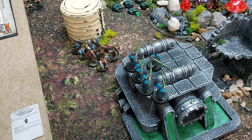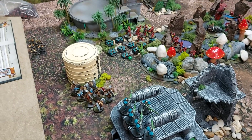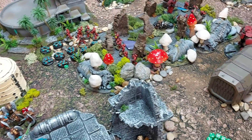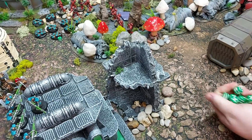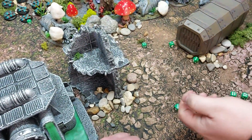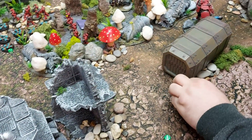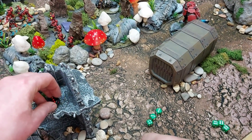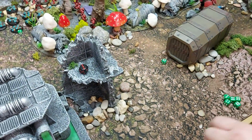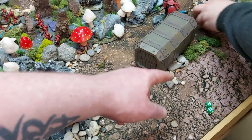He also uses Disintegration Capacitors on the Gauss Immortals, meaning an unmodified six to hit automatically wounds. Twenty total attacks — hitting on threes, fishing for sixes. Three sixes scored for auto wounds, plus additional hits that need wound rolls. Strength five wounds on threes, with a dynasty re-roll available.